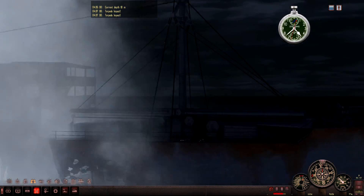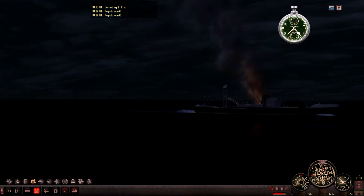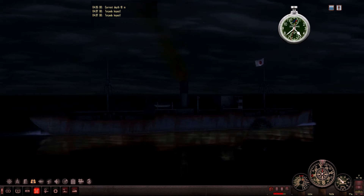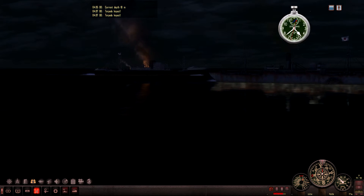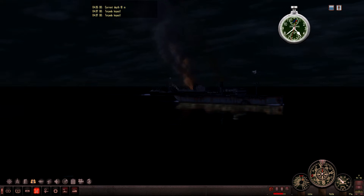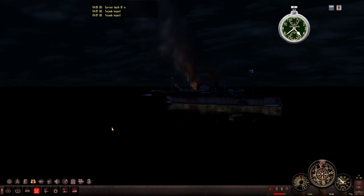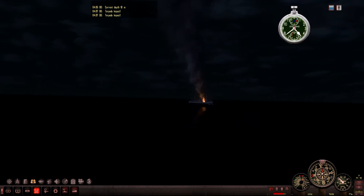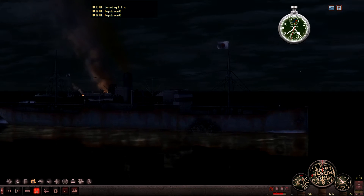We took two shots and hit twice. But this guy is now more on fire and still seems very much afloat, and so does his little friend. We're just going to have to wait a little bit — maybe we get some secondaries — but we are out of torpedoes. As far as sinking this little convoy, we have to rely on the deck gun, and I'm not all that happy about that prospect because these guys are pretty well armed.